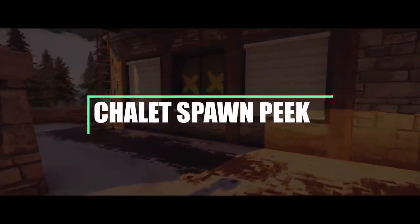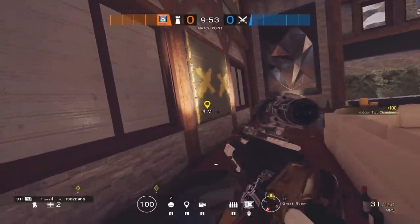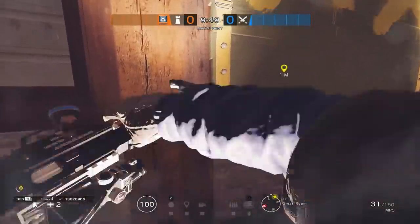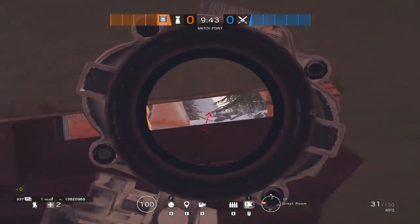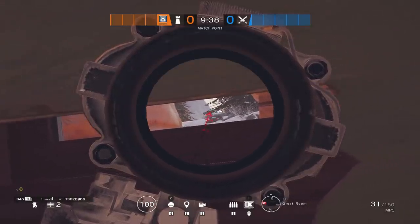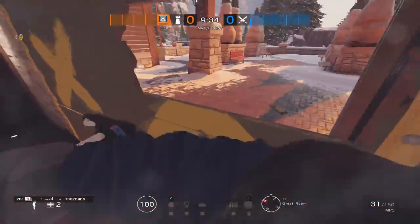The final angle for today is a really straightforward one but probably one of the most effective spawn peeks I've always used. It's located in the front lobby of Chalet right by that big double window. By breaking the very bottom left corner you'll leave a very small slit in the window open, and you'll be able to watch all the way up onto that cliffside spawn. It is so difficult to see from the enemy's perspective - as you'll see from the example clip, they literally had no idea that I was there.